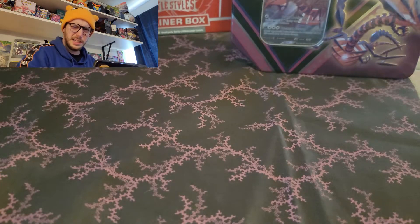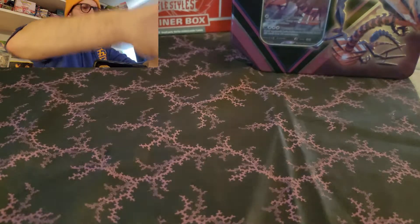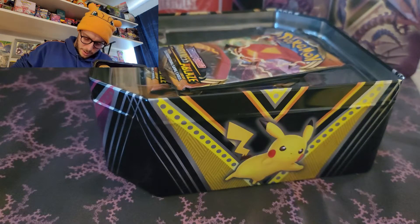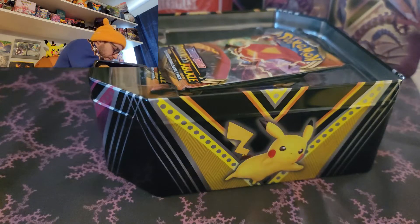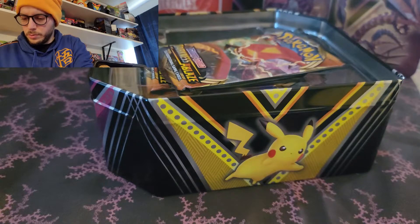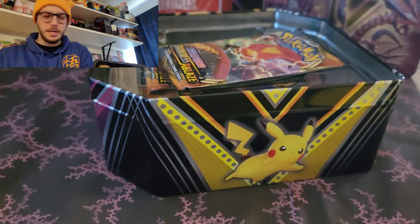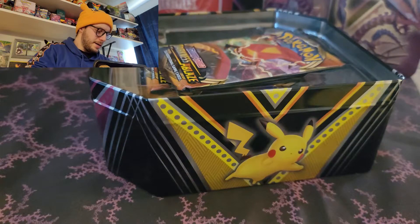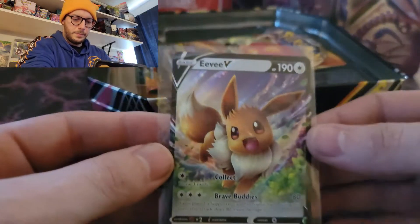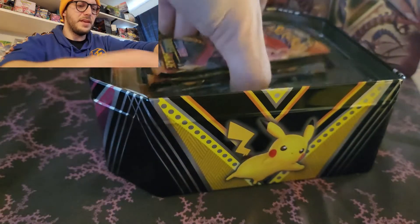We'll end with the Eternatus tin. There are tins everywhere. Get your EV card out, sleeve that up. Code card in the pile - they gave you two! That's pretty neat - they done did messed up. Eevee V to go with the Eevee VMAX. Too many Vs!